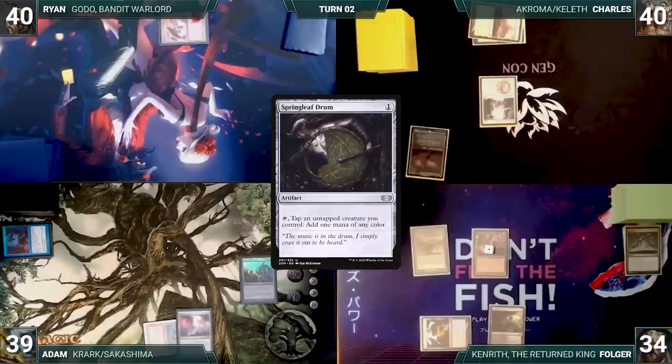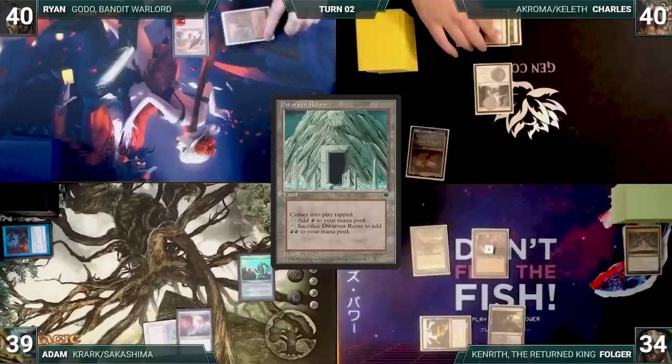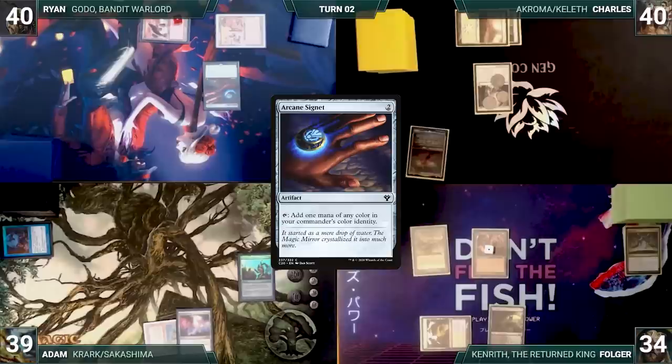During end step, Charles adds a counter to his Luminarch Ascension. Ryan draws and plays a Dwarven Ruins. He casts an Arcane Signet and passes. During his end step, Charles adds another counter to his Luminarch Ascension. Charles draws and plays a Plains. He casts Thalia, Heretic Cathar, and ends the turn.